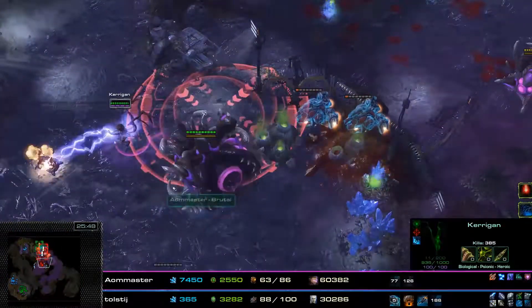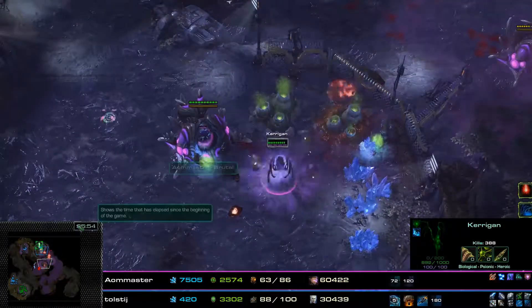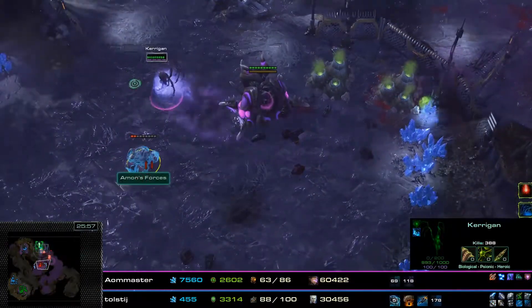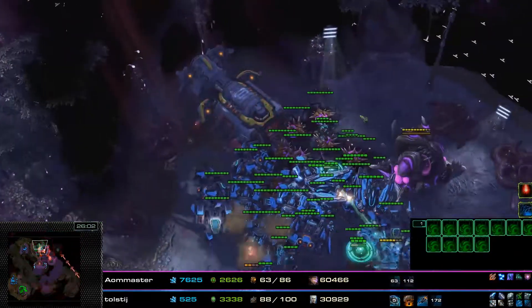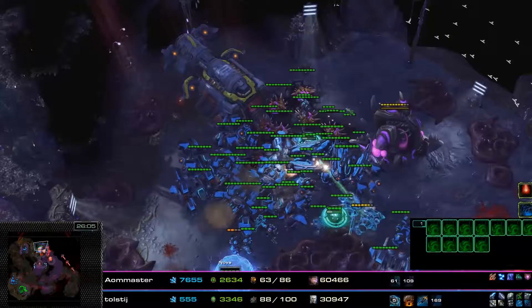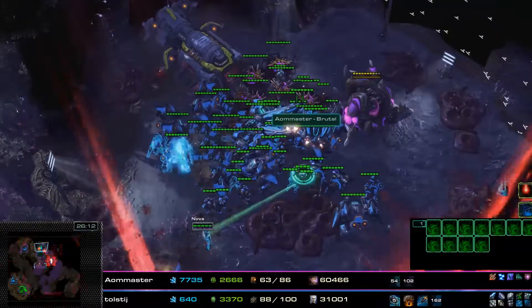Nydus Swarms are going down, but another one comes up and those Liberators will end up being cleaned up. The attack wave has been pretty much held except for some Cyclones, which decide to try and poke Kerrigan. Kerrigan's having none of that, and the Cyclones go down — and that is the last evacuation ship launched and safe.